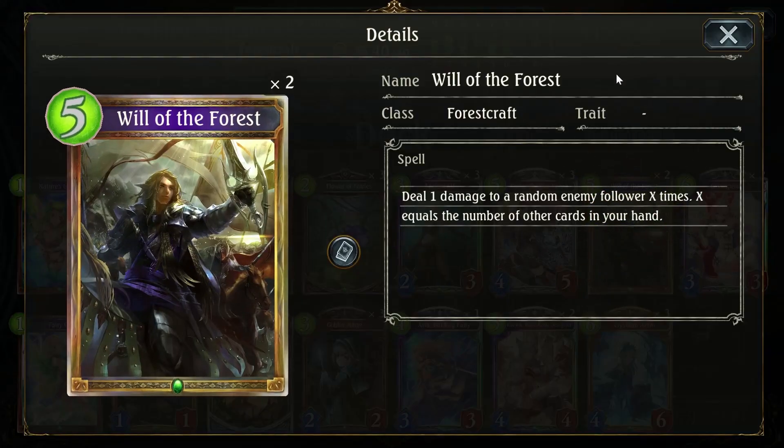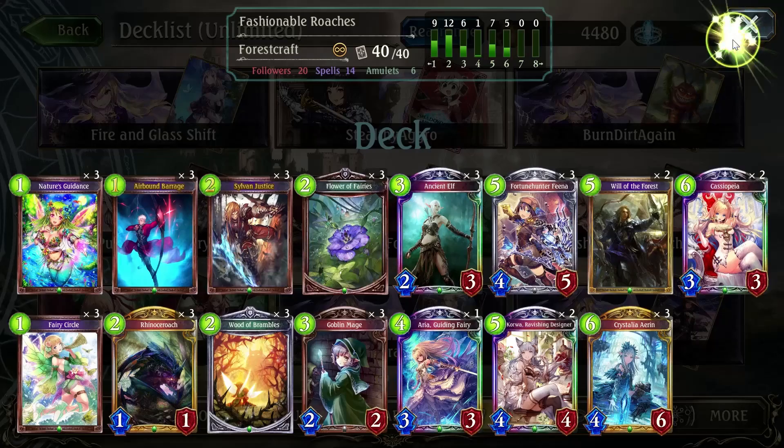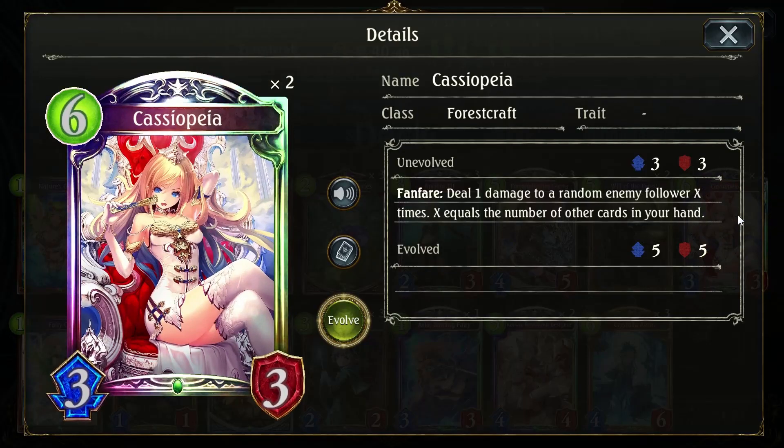Will of the Forest — I have two of them; it's a board clear. You always have a huge hand, so this takes full advantage of it. And then of course Cassiopeia is essentially Will of the Forest with a three-three body attached, which is good because the problem with Will of the Forest is it'll clear the board but doesn't give you any tempo — it's pure value. Cassiopeia is value with a little bit of tempo added in with that three-three body, and it's pretty handy in a lot of ways.